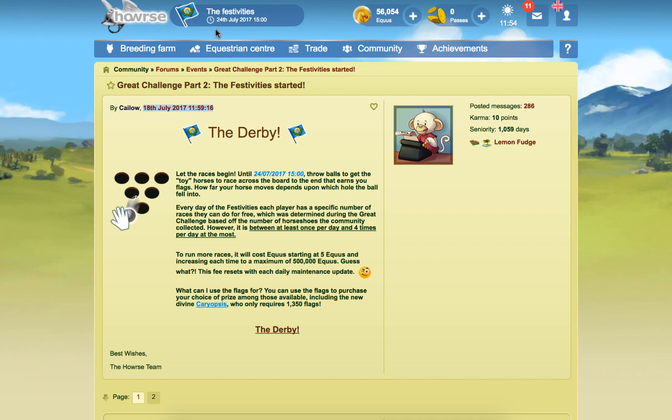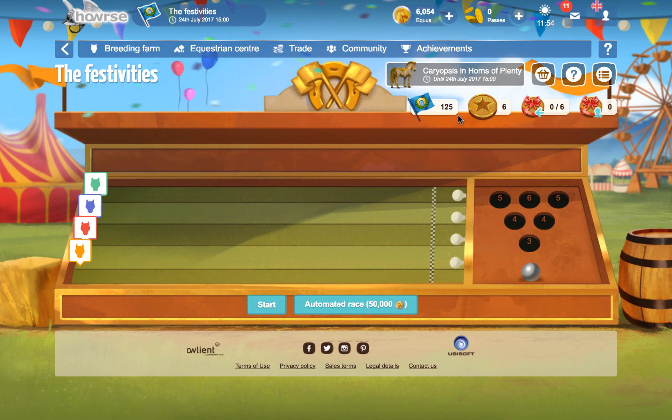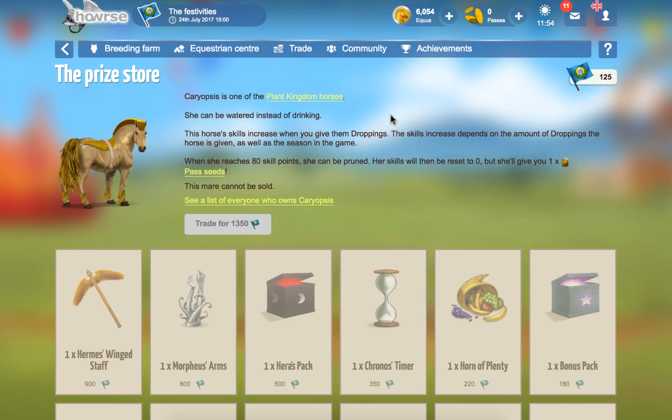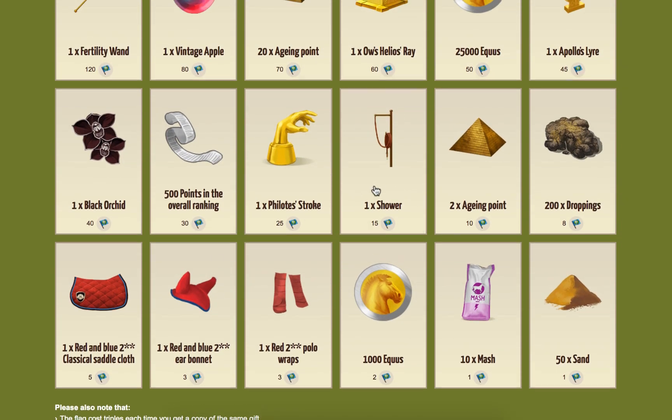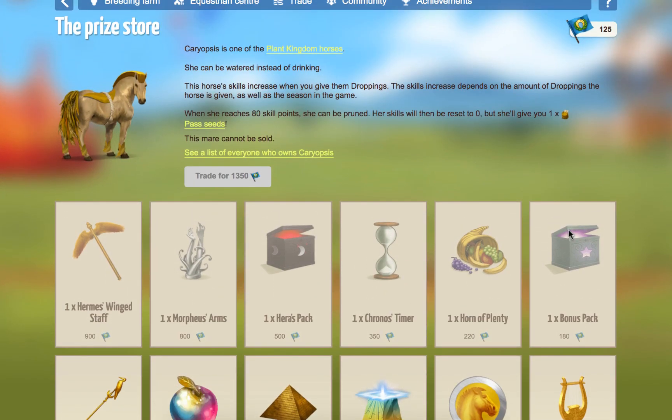So with the flags, we'll go back to the festivities. So the prizes themselves — you can see I have enough flags to get some of these ones, but I haven't got enough to get any of the better ones yet. Basically to get Cropus, you would need 1,350 flags. Now I did a bit of basic math the first day, just trying to work out how much equus it would cost and how many times I'd have to run the race. And I just started to think, I can't be bothered.